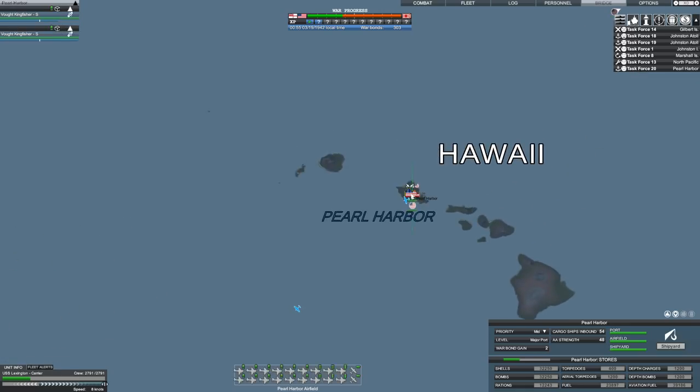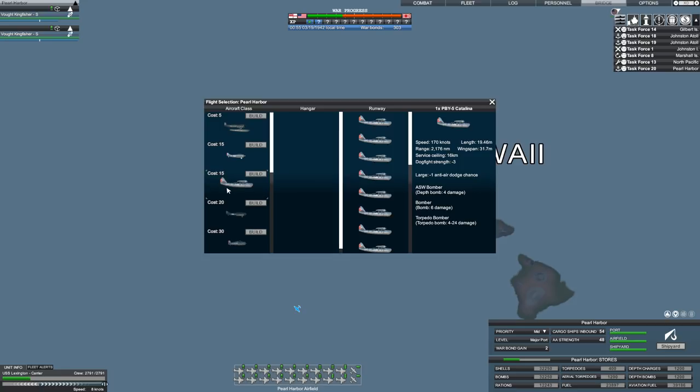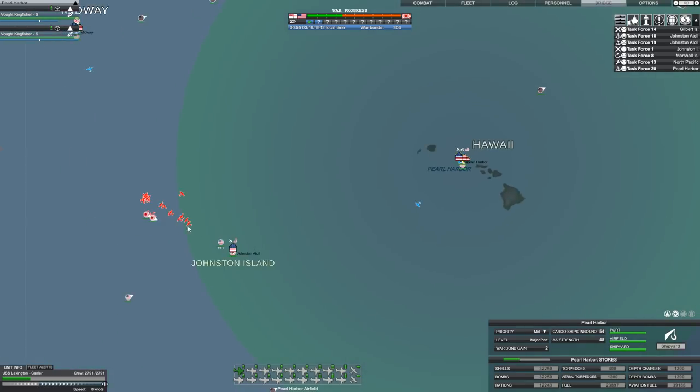Pearl has quite a few facilities. At the airfield here, let's see if I can get a couple more Catalinas built, because the Catalinas have a very nice long range. They have the capacity to drop torpedoes. What is their range, come to think of it? The Catalinas could reach Johnston.